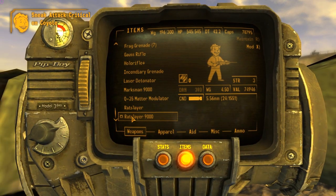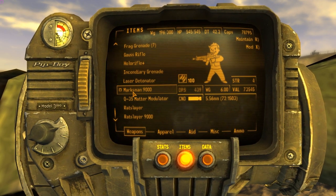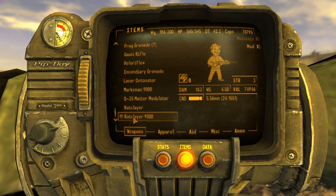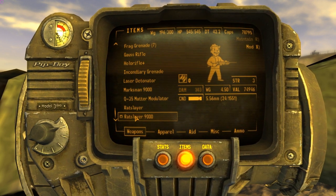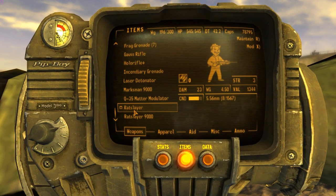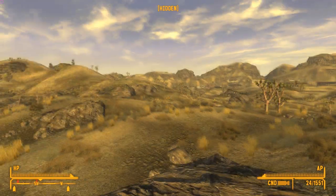The Ratslayer 9000 is valued at 74,946. Damage per second: 290. Damage: 143. With both of these — the Marksman requires a gun skill of 100. Comparing to the original Ratslayer: this modded version has a 24-round magazine compared to 8, value of 74,946 versus 1,344, and damage of 143 versus 61. So it's way more powerful.